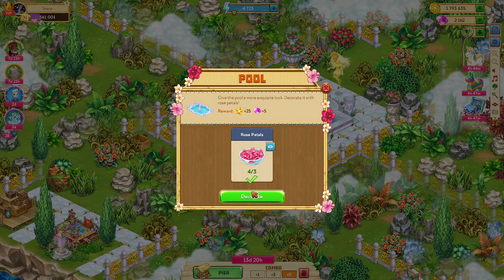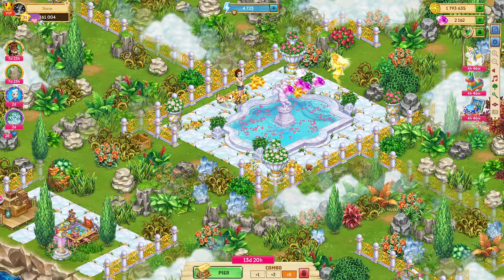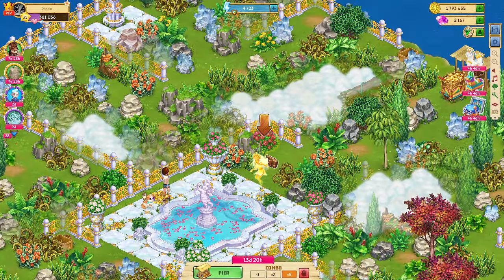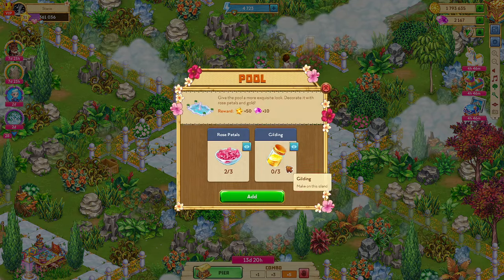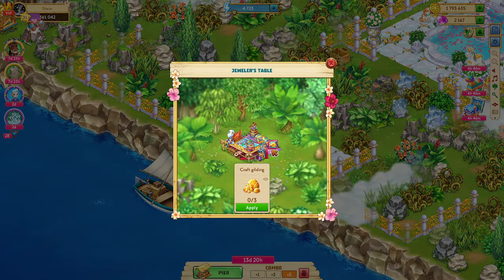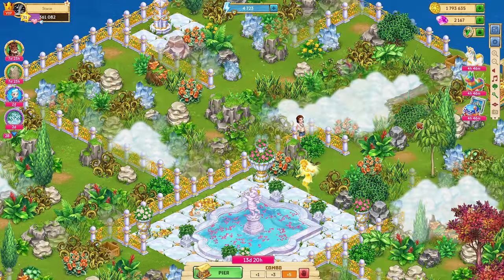It's early morning — decorate. Let's see what happens. Got some diamonds for that. Let me pick the last rose and click the table. Craft gilding — okay, so we need this gold, I think. Got some EXP for that.